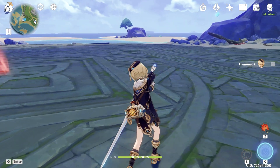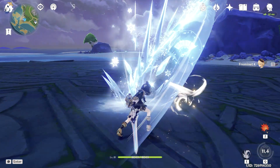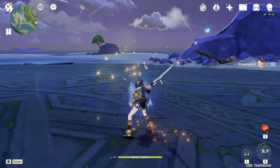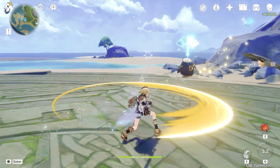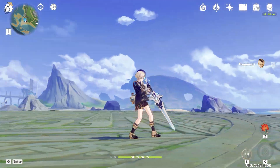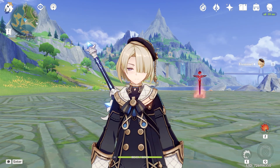First we are starting with skill and then immediately animation-cancel into the burst. Then 3 attacks and skill again. Then 3 attacks again, but right now our skill is not ready and we need to add 1 normal attack on top of that. To simplify: right after our burst, we use 3 normal attacks and then skill. After that we start using 4 normal attacks, because after 3 attacks our skill is still not ready. The most important part is that we start with our skill and animation-cancel into the burst.